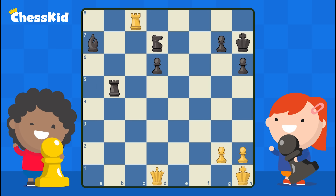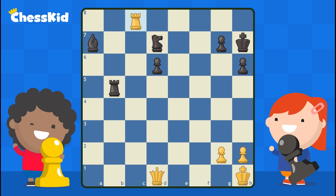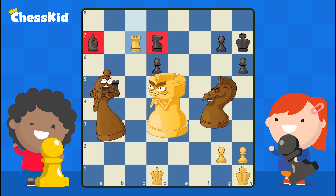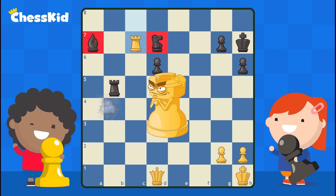There was one more good double attack in this position — it involves the rook. Pause your video and figure out where the white rook could move to aim at two black pieces at once. You probably found the move rook to c7, and of course it helps a lot that neither the knight nor the bishop have a defender. If the bishop moves, we take the knight; if the knight moves, we take the bishop. That's pretty simple.